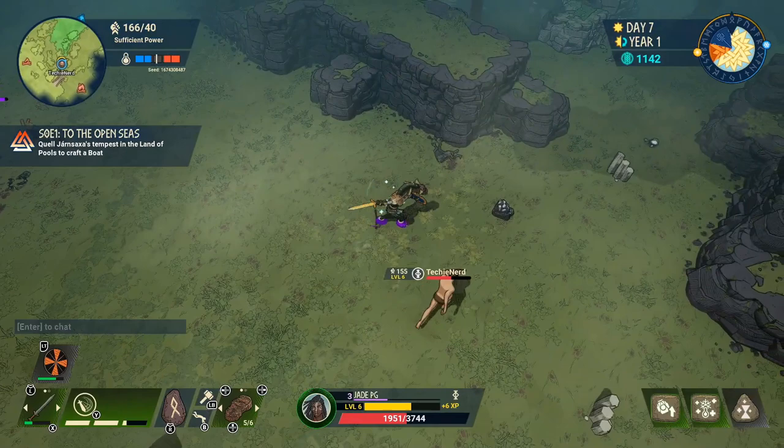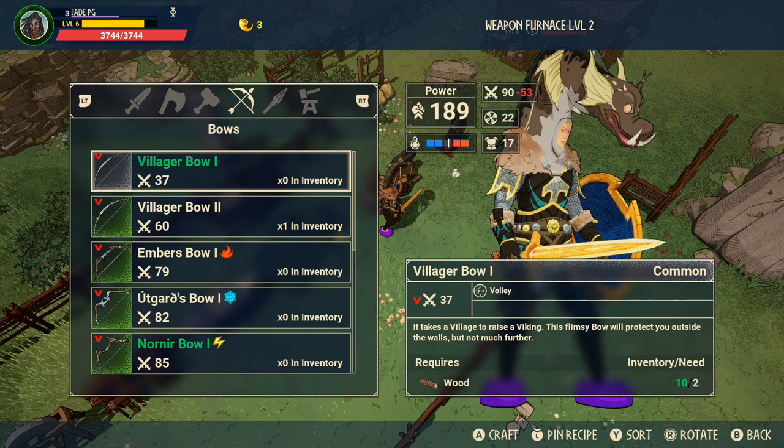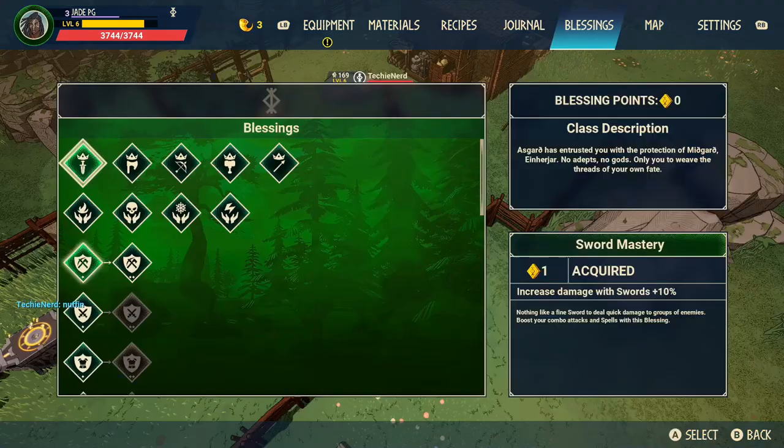Never abandon the world though — that means you have to restart completely all over again. When crafting armor and weapons, don't always just pay attention to their base stats. It's usually about what elemental bonuses they give you — that's the most important thing. There's not much difference between a 79 ember bow and an Udguard bow; it's all about what they do with the elemental damage.